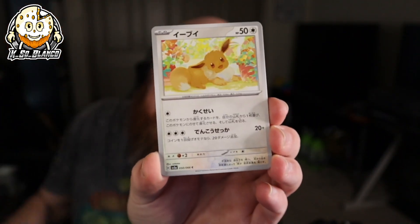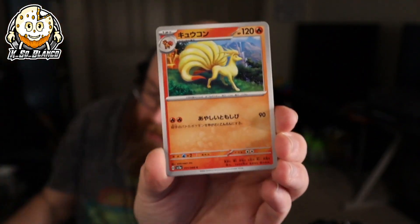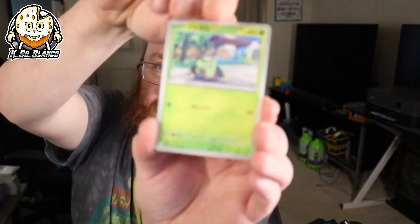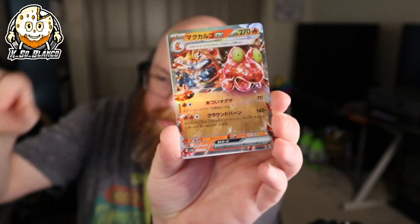So let's get into it — this is the first booster pack of Crimson Haze. We got ourselves Nosepass and an Eevee, Tangela, and oh — we got an Infernape! There is an Infernape art rare in this set that is like A1, it's actually really dope. I've been watching a lot of pack rips on TikTok at work. Anyway let's keep going — Ninetales, Hawlucha. We got a spinner rack. Turkle, and there's our first EX — Magcargo EX. That's our first EX — I think from what I was seeing.